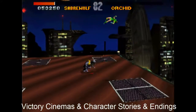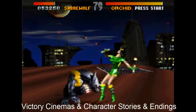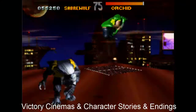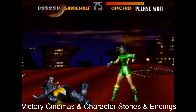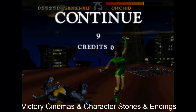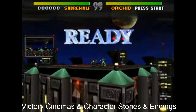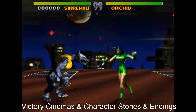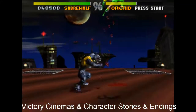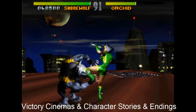Victory cinemas and character stories and endings — the community was talking about supreme victory, awesome victory, perfect screens. Those are in the game within the same stage, though not a separate 24-frames-per-second cinematic. As for character stories and endings, they are having a story mode, but that will come after launch, probably when Fulgore is released around March or after.